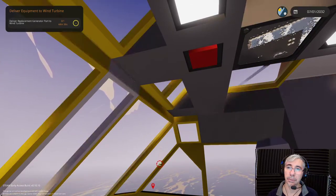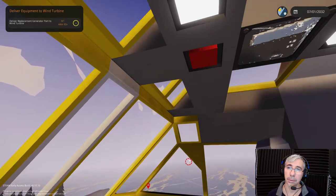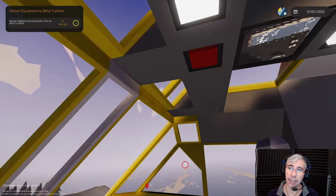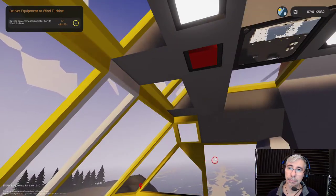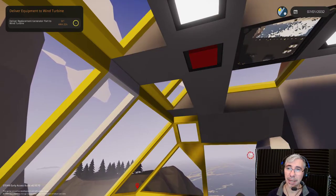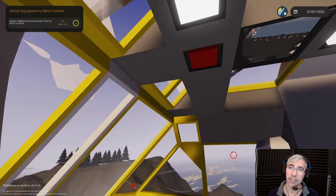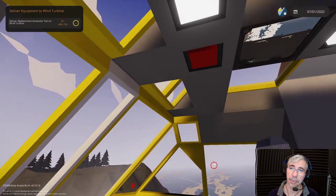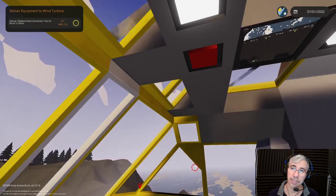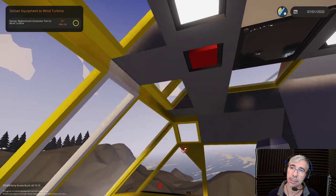Since we cannot look outside with third-person view, I have a camera that will let us see what we're doing. The camera is placed under the rotor, just in position to look at what's beneath the helicopter. The cameras are very cool - they show pixelated graphics. As I get closer it looks like a higher resolution. I really like what they did with this camera.